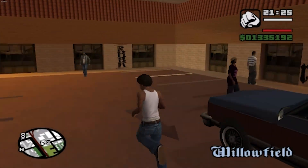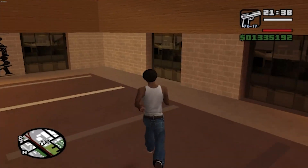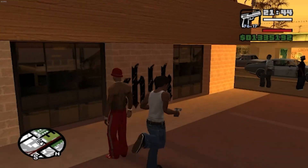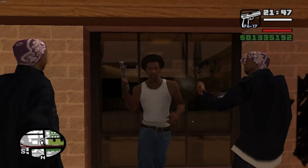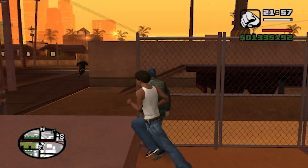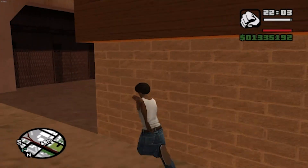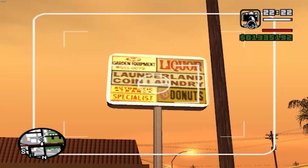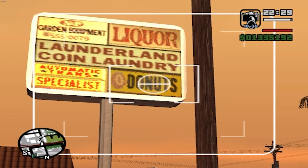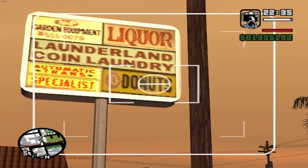Right across the street there's this really weird little strip mall area with windows everywhere, but there is absolutely no way to get inside — no door or anything. Going around back, it's sort of like one of those weird glitch-in-the-matrix things. There's a liquor store, Laundry Land, an automatic transmission specialist, and a donuts place.